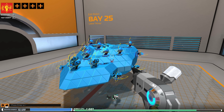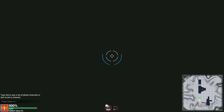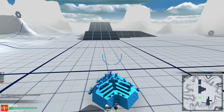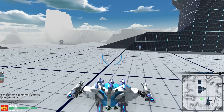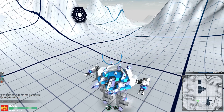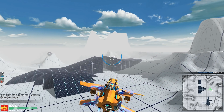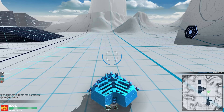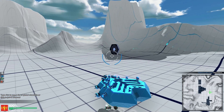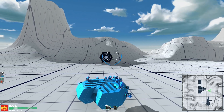Now that we have completed the basics of building, let's test this robot. Press T on your keyboard to test. Depending on which starter bot you have chosen, your robot may move differently. Use WASD to move around. If you have a mech, you can press the space bar to jump and left control to crouch. If you have a flyer, use those keys to control pitch and roll. If you have a hover, you can increase or decrease your hover height.